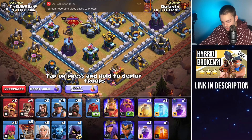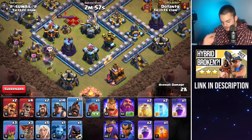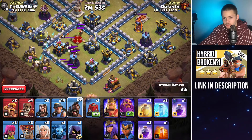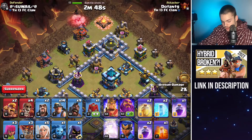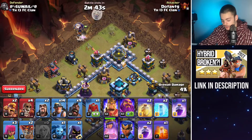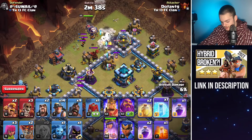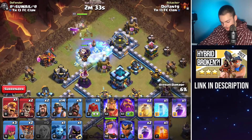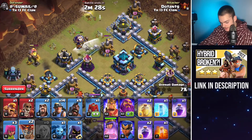Let's hop into the next attack. We're going to start off by using a couple of balloons, then luring the CC because the CC is lurable. We lured the CC and we're going to use a couple of hog riders to do that. The CC this time wasn't right next to the town hall, so not the end of the world. If the CC is unlurable and not next to the town hall, you might want to consider doing the queen charge somewhere else — typically targeting the eagle artillery instead, though the town hall is much better and stronger.